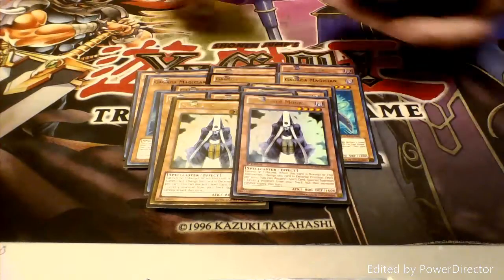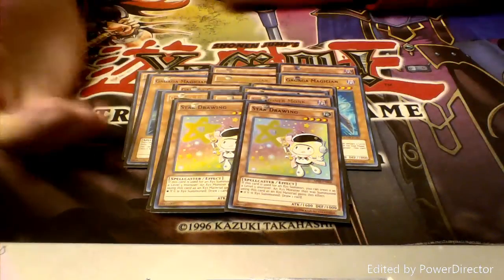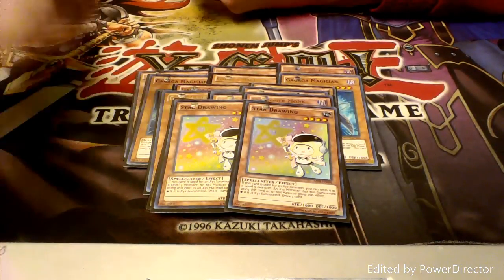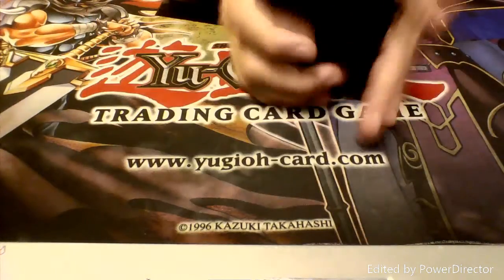Then we have two Summoner Monks for support and we also have Star Drawing. Star Drawing can be counted as a level 5 if you're going for an Xyz summon and you also get to draw a card off of an Xyz summon. So that's always good. And that covers all of the monsters.